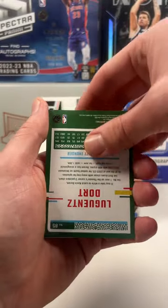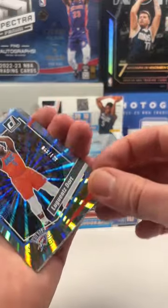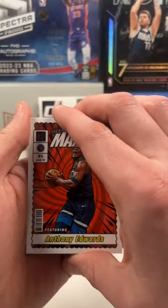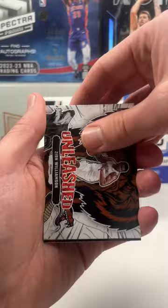We have a press proof of Cam Thompson. What is this? Lou Doroth on a numbered card — the pulsar silver pulsar out of 149, so that's all right. Then we got an Ant press proof, let's go. Let's get a hit!